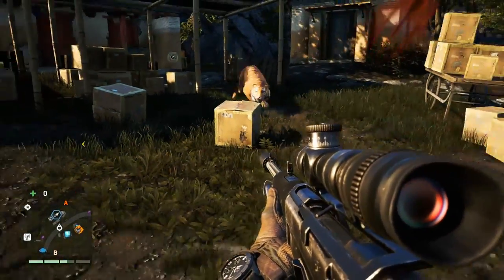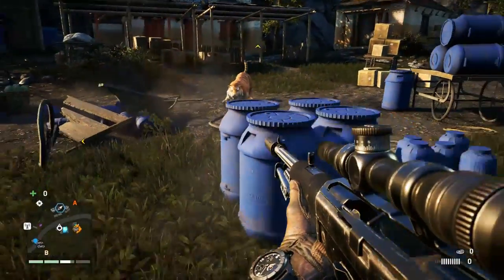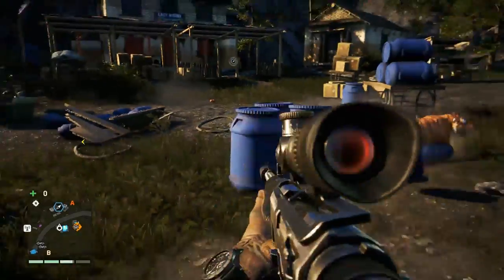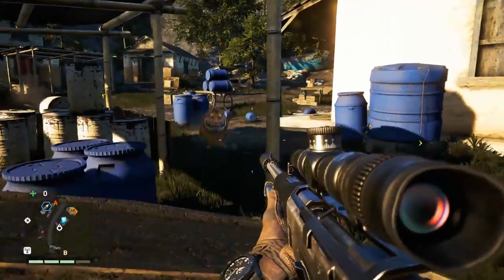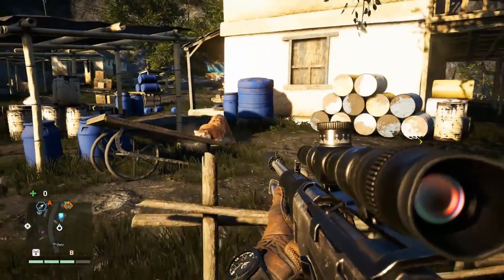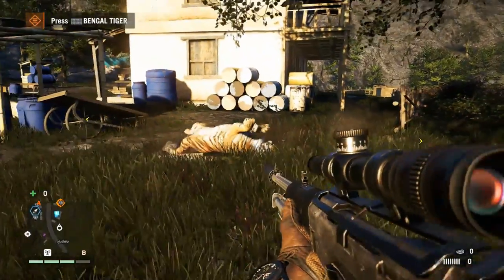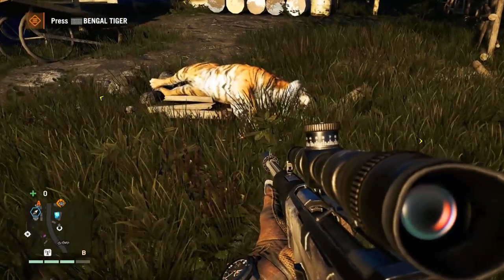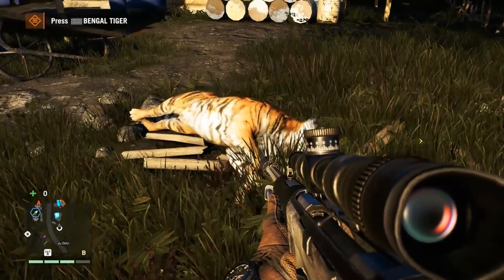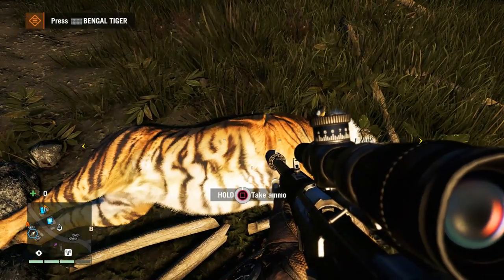To end it, I want to show you a tiger — a pretty cool beast. The sniper takes care of it quickly, but I wanted to show you the animations. You can use tigers nicely — I throw some meat at its head, that's the bait, and you can use it to lure a tiger in and attack an enemy camp. Pretty decent.